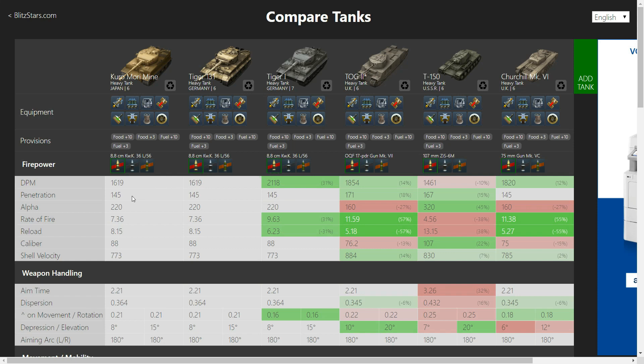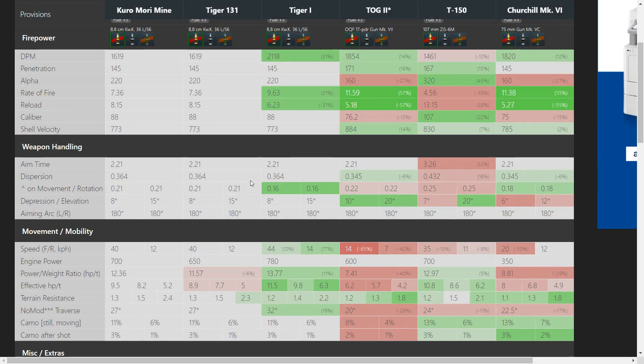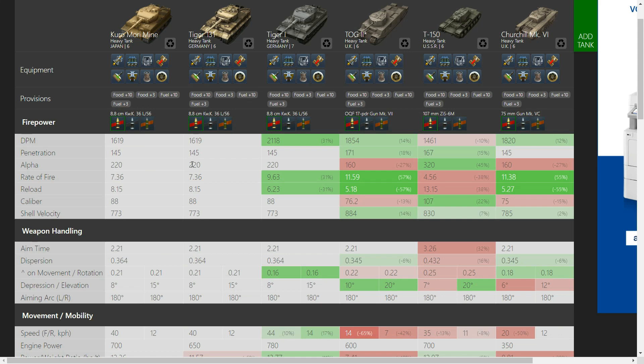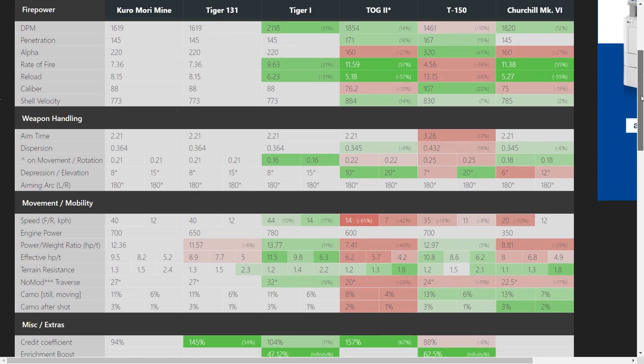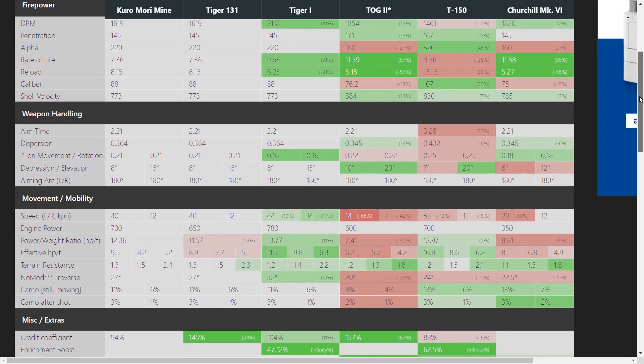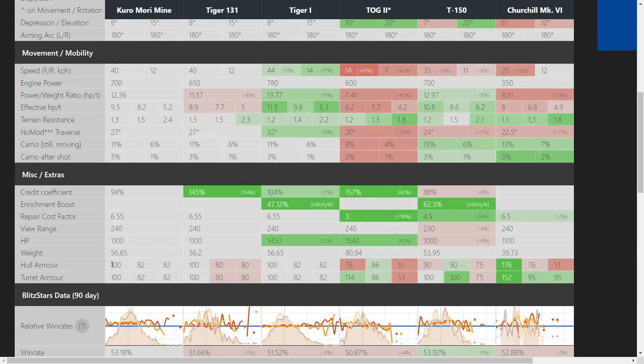The penetration is the same, the gun is pretty much the same, aim time is the same. The dispersion upon movement and rotation is a bit better on the Tiger. But all in all, this is a Tiger 1 — a tier 7 heavy tank — in a tier 6 game. The Kuro does not get to fight tier 8s; you get to stomp on Leopards, M4s, etc., and they will bounce on you. You have a fairly good armor profile of 100mm on your hull frontally, 82 on the sides and 82 on the rear — and the same goes for the turret.